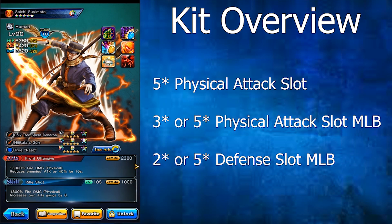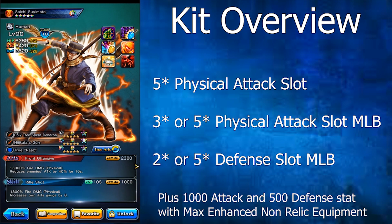Moving along to his equipment selection, Sugimoto starts off with a 5-star physical attack slot, a 3-star or 5-star physical attack slot when max limit broken, and a 2-star or 5-star defensive slot when max limit broken. He can get up to 1,000 extra attack and 500 extra defense stats with max enhanced non-relic equipment, which is not bad.